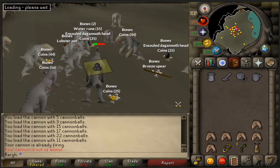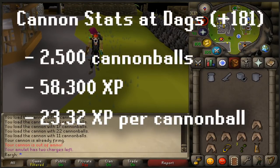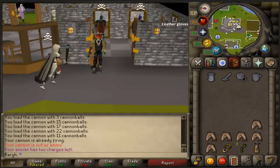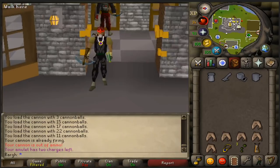We did a lot better than the first test, as totally expected. We have a total of 58,300 experience — so 58,300 divided by 2,500 gives us 23.3 XP per cannonball. It's crazy to think we got over 20k more experience in total with this test compared to the first one. I'm really excited to see what max gear is going to be like.